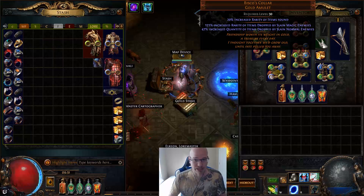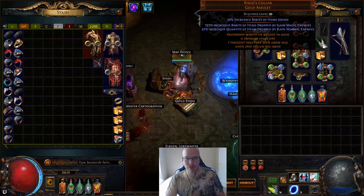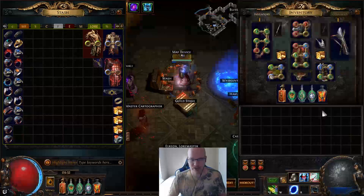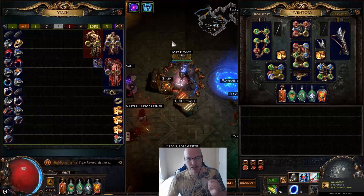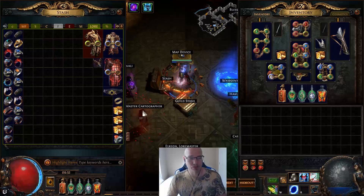We will probably wind up spending five exalts on getting a 10% quant and testing the same thing we tested yesterday. I was too tired to film the video to fully break it down, but basically we ran 84 or 82 volcanoes. We didn't do anything special to the volcano maps — the only thing we did was remove elemental reflect because it'll kill me. I've been testing this on softcore. We are running a six-link Queen of the Forest, a five-link on the Windripper. Our barrage setup and tornado shot are in there too.